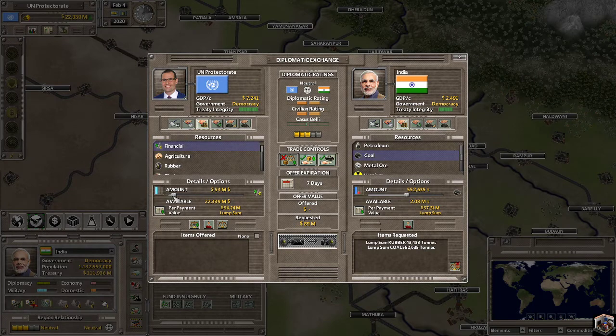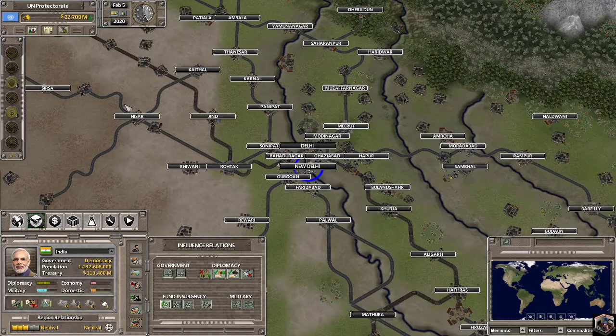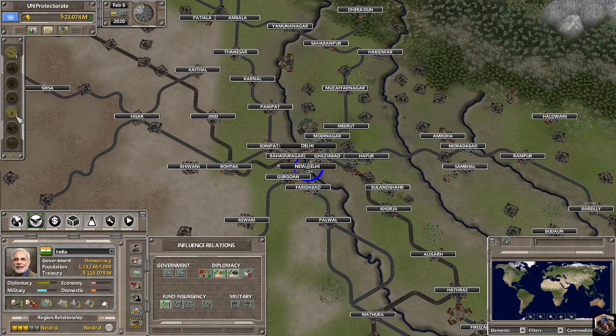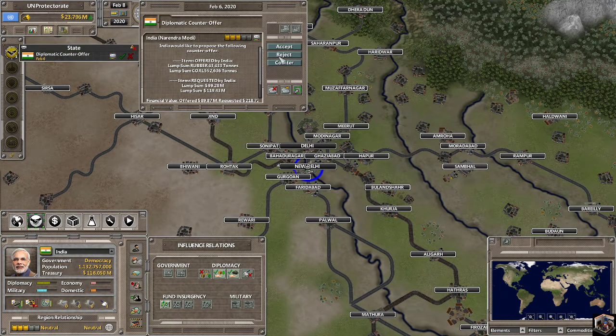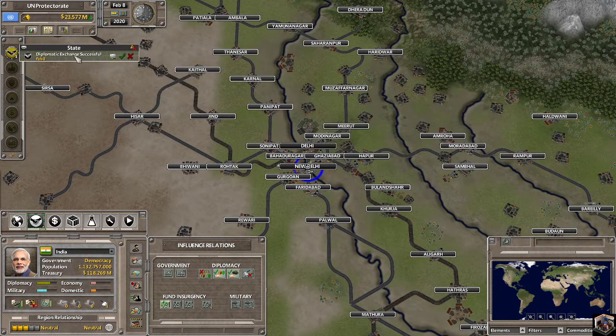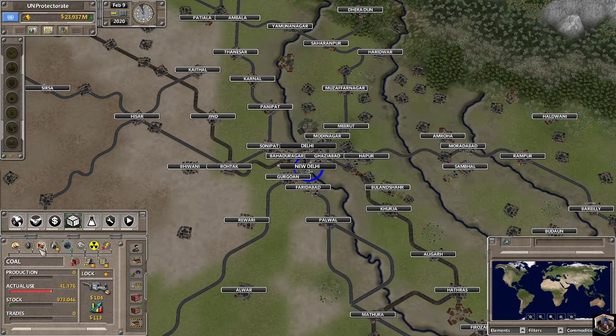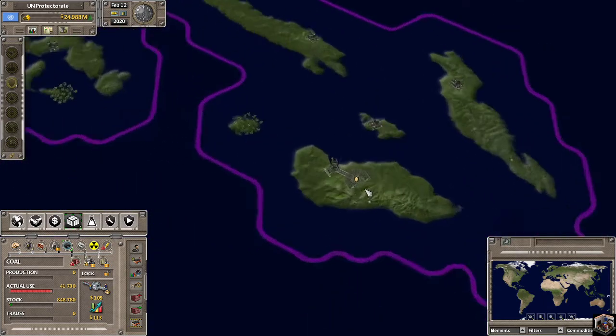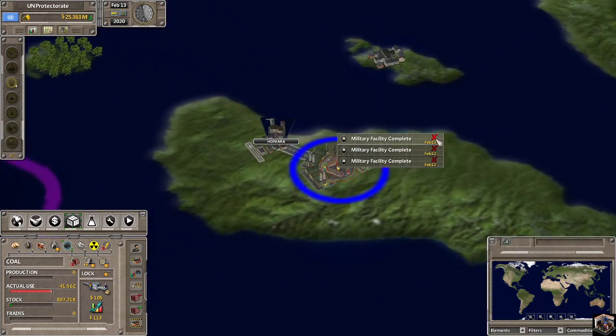Can I buy that? 130 million — it's saying it's 90 million dollars worth, so we will offer 99 million. Yeah, I'll accept it. So we got some rubber and some coal stockpiled.